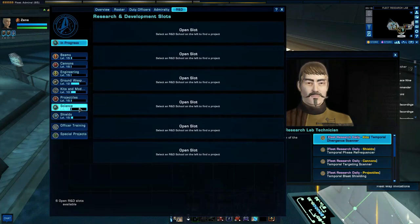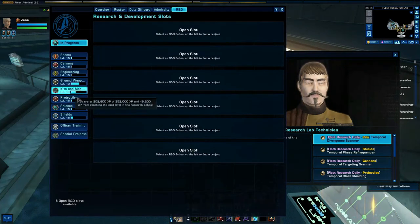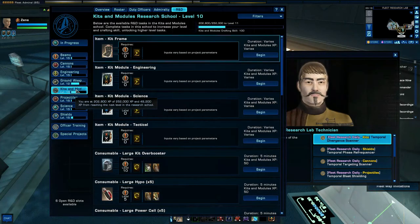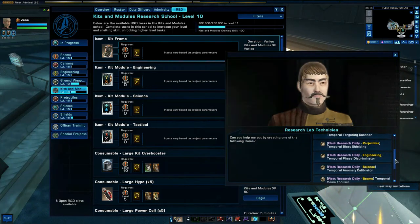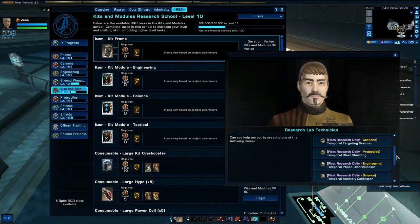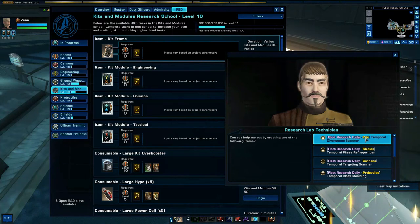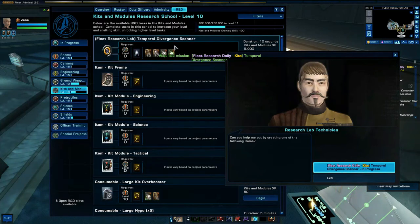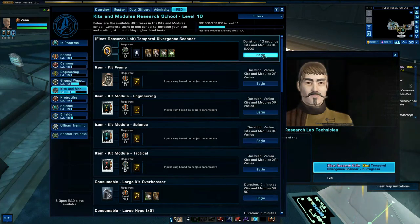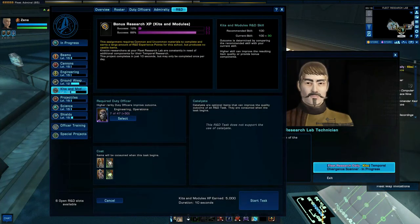Find which one you want to level up. At the minute I'm looking at these two here, so I'm going to click on kits and mobs, then scroll down here, find kits and mobs like that, and click on accept. That will then appear up at the top.